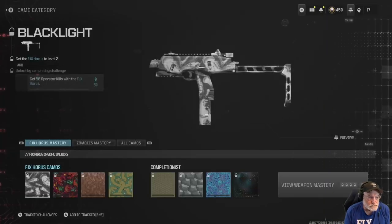All right, the new Horus. Here are the camo challenges. Blacklight: get it to level two, 50 operator kills.